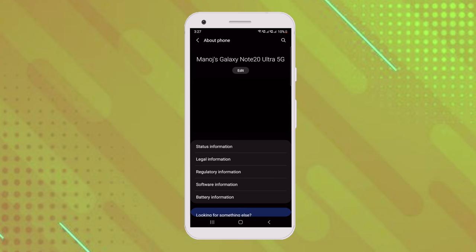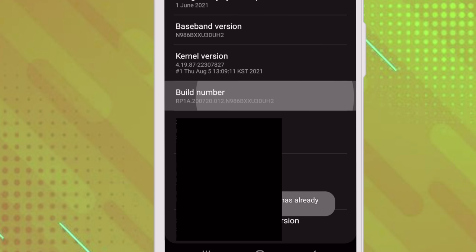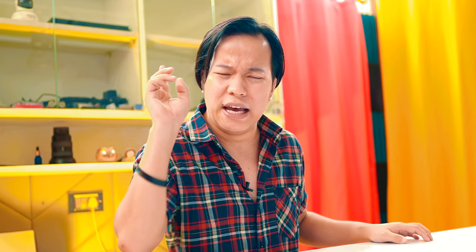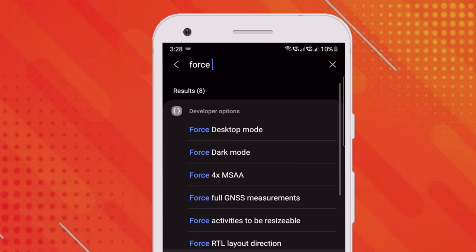To enable Developer Options, go to your phone's Settings, then the About section, and you will find an option called 'Build Number'. You have to tap it 7 times until it shows the message: 'You are a developer now.' After tapping 7 times, go back to Settings and just above the About section, you will see Developer Options appear. Click on it. This is a secret setting available in any Android smartphone. I have made a dedicated video explaining all the important functions — the link will be in the description and the I button. In Developer Options, search for 'Force 4xMSAA' and enable that option.